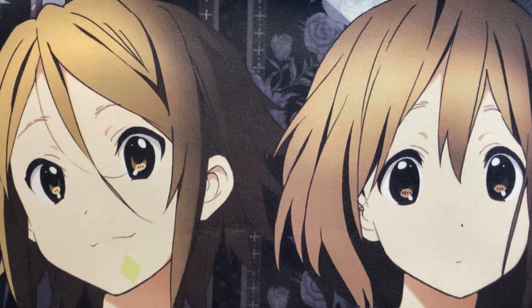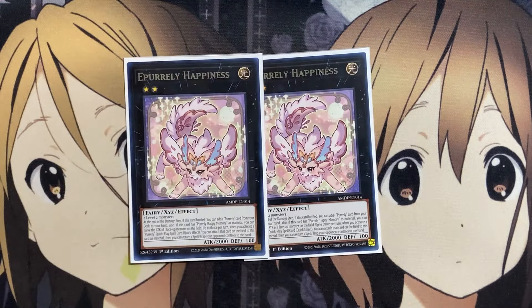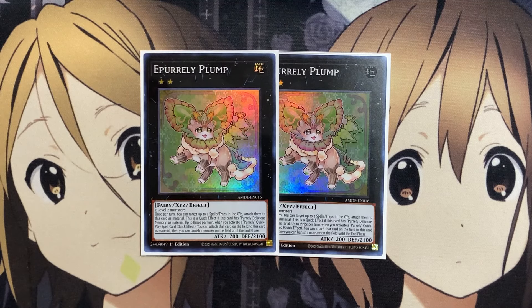For the extra deck, the one Pirelli exceeds monster I was missing was E. Pirelli Noir, the counterpart to X. Pirelli Noir. If you have one copy of that, you can drop one copy of E. Pirelli Happiness. You don't need two of that one — it's more of the attack-powered monster, used for the battle phase to add a Pirelli card from your deck to your hand, with Happy Memory being the bonus. Same with Delicious Memory for Pirelli Plump, which has shuffle-back power and can attach Xyz material from your quick play spells up to three times per turn across all your different Pirelli cards.